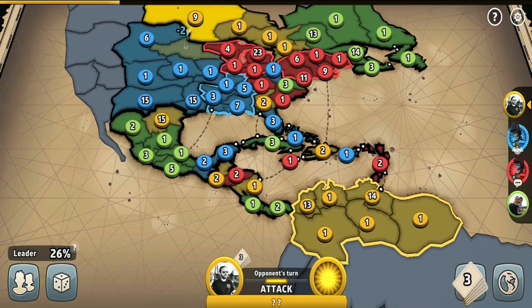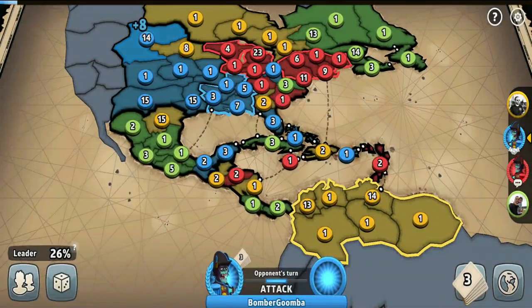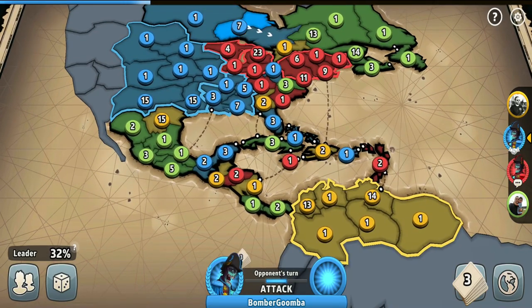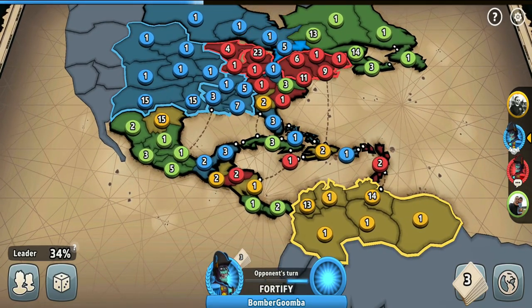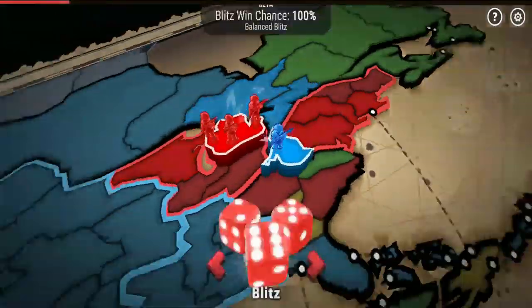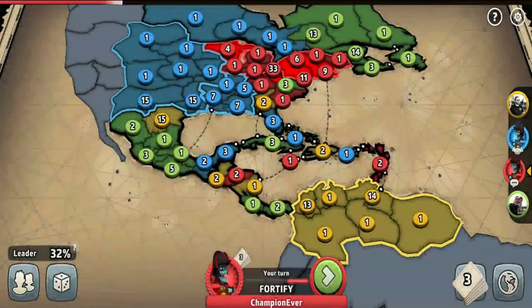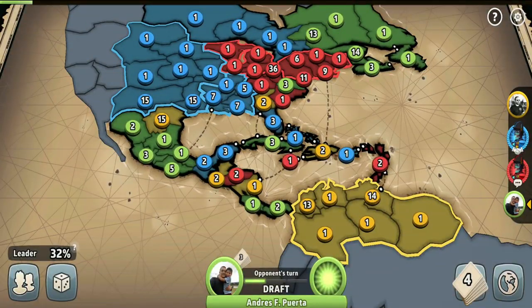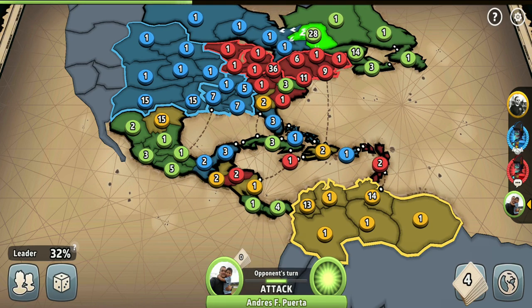Rather than invading our regions, the yellow player could have just captured a second region by himself and been as strong as us. I even sent him an alliance request which he didn't accept. Overall, I want to be a friend with everyone and avoid conflicts as much as possible. In 70% domination you don't need to eliminate any players — all you need to do is capture 70% of territories, and you instantly win.